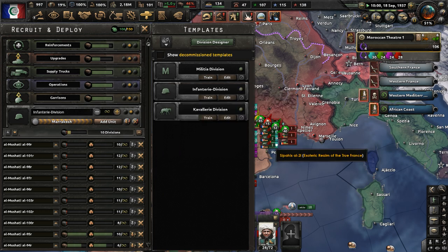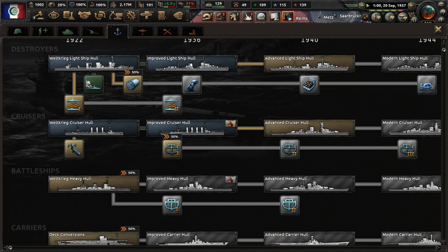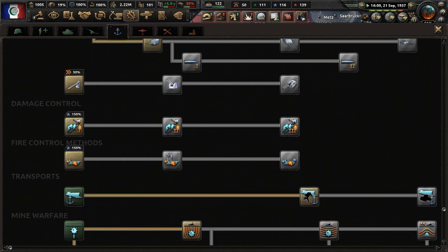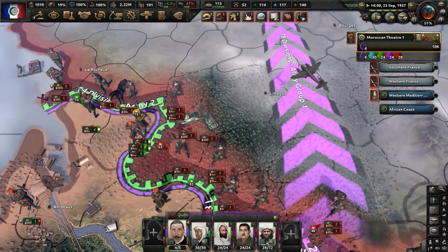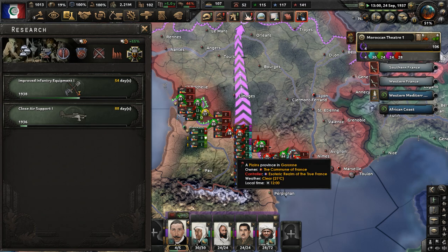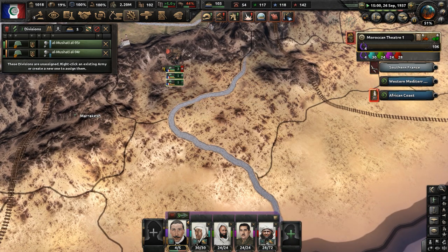Let's do some research. Do we have naval invasion technology already? Good — we have transport ships already researched. Let's research Close Air Support One. We started with basic fighters, and we obviously need close air support to give our army more of an edge in the fight against France.